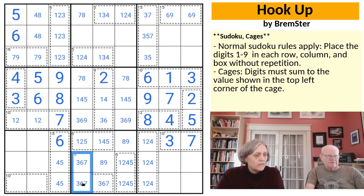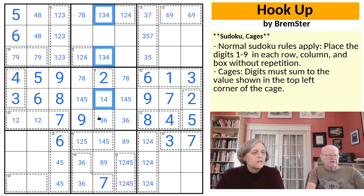We have 7s in here — those have to go, so that is a 7. And now the 3, 6 pair looks back up to row 6, giving us a 9. A 1, 3, 4 triple in the column — 4 and 5 makes that a 6, and that a 1 to fill up the 9 cage.